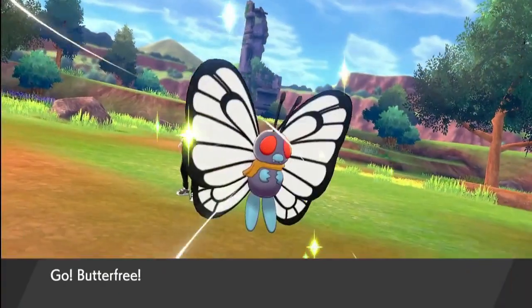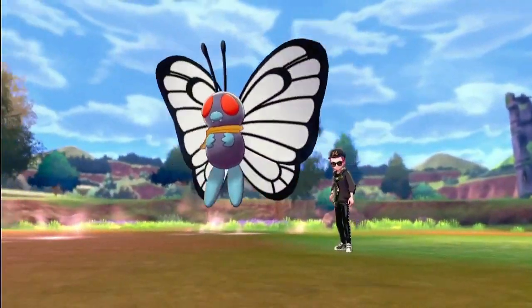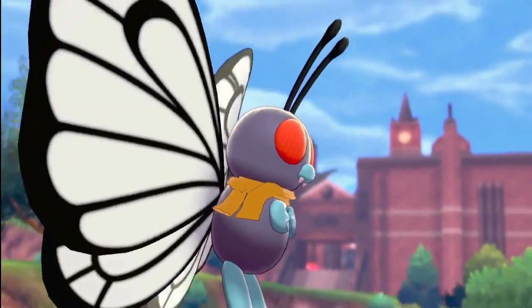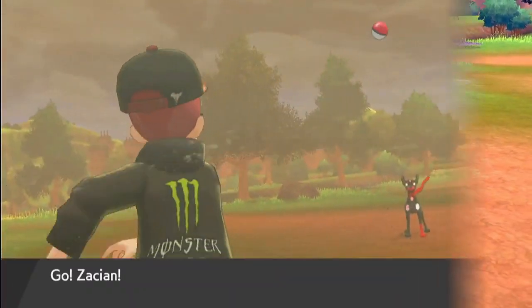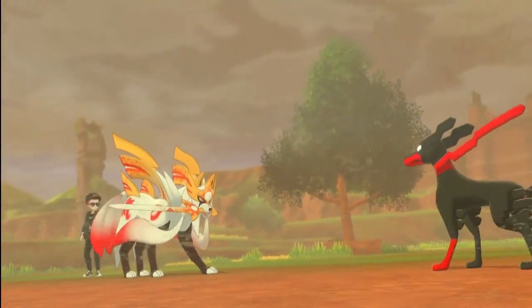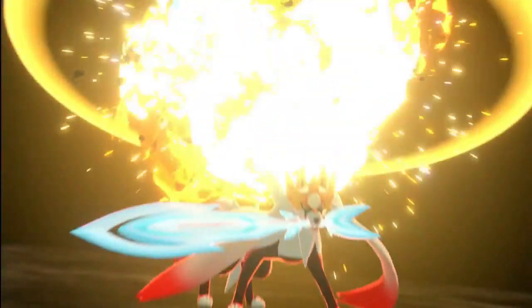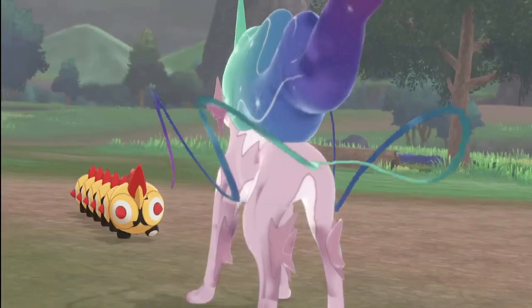Up next we got Ash's Butterfree. The first episode I ever saw was him catching Caterpie, so immediately I was nostalgic when I saw this. Every time I see that episode I cry — I'm not even ashamed to admit it. And if you don't cry, you don't care about your Pokemon. Look at him go — just look at how hard he tries. Up next we have a Pokemon from the X and Y series against a Spirit Zacian — look how cool he looks with his sword. It's called Spirit Zacian and it's a mod, it's so awesome.